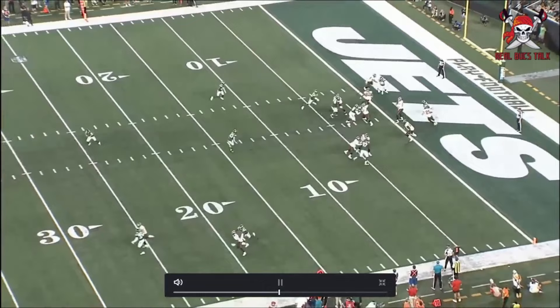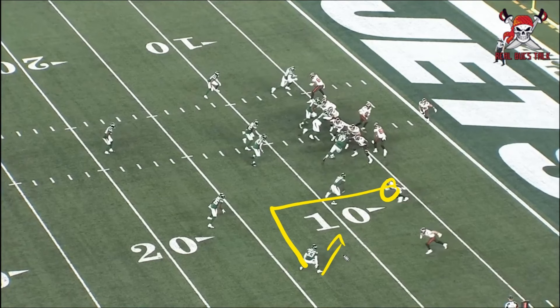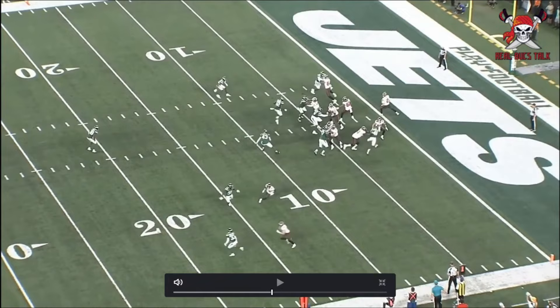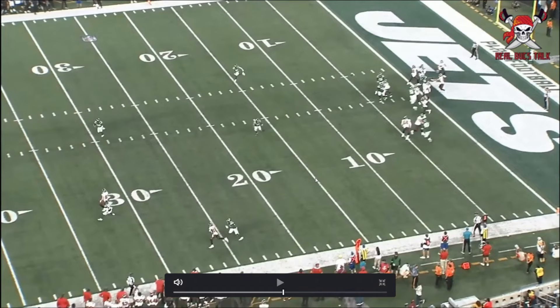This is the biggest catch of the day. I love the whole route itself — a double move. He's going for an out route, gives the head fake, and then goes out. He goes right up to the corner, turns, gives the head fake — he's actually looking for the ball, selling it to that corner to try and get him to undercut it — and then gets upfield. Look at the separation. In the NFL, that's a lot of separation. That's almost wide open.